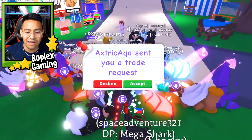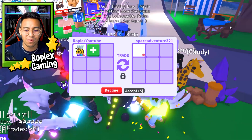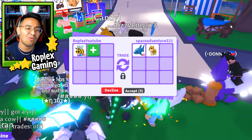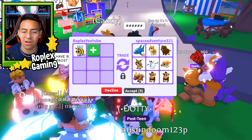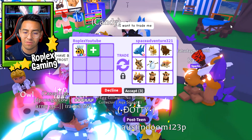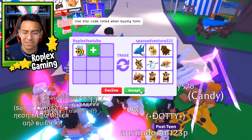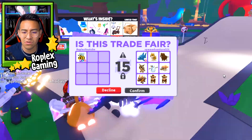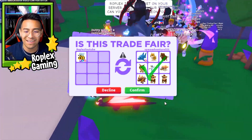We're going to do just a couple more people. If I don't get a good offer that I like, we'll just give it away and then move on to the next pet. Mr. Space Adventure 321 is offering me a shark, a Shiba, a beaver — some pretty good stuff. Two monkeys, a shark. Not too bad. We're going to hit accept on this one.